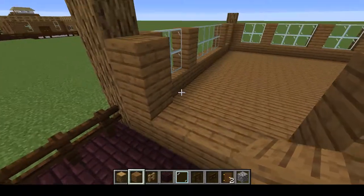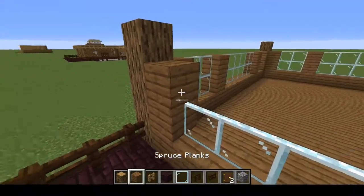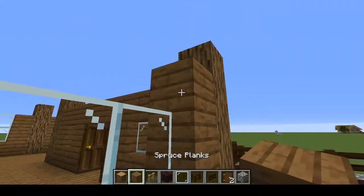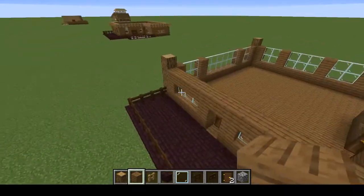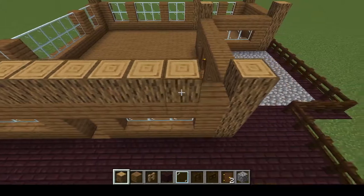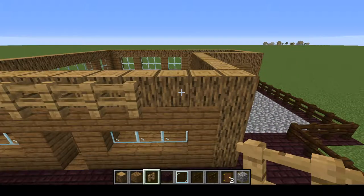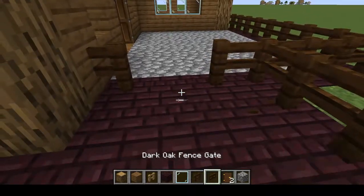Finish this up — this should be three-by-one, my bad. Three-by-one on this side as well. Now we can finish up by placing oak logs everywhere, some on the outside. Once done, cover the entire area with fences as well.